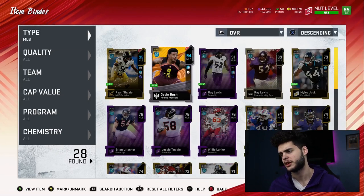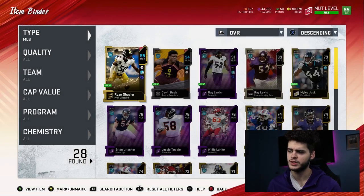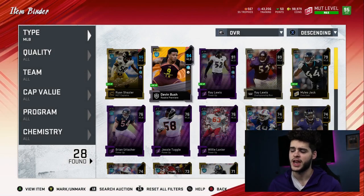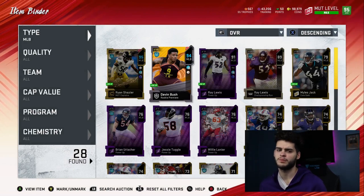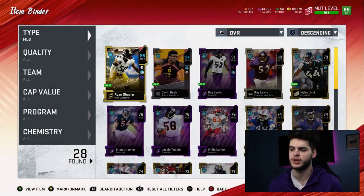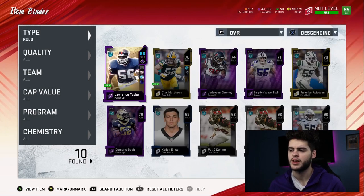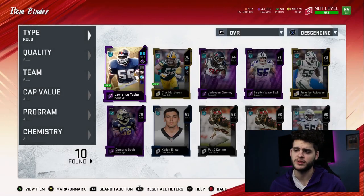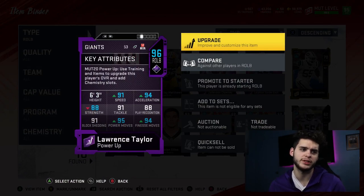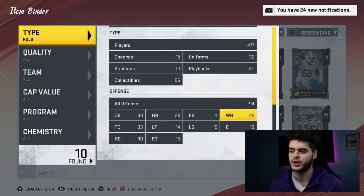Inside linebackers: Shazier and Devin Bush. Shazier is obviously the week one pick. My next middle linebacker to end the game will probably be Ray Lewis since Devin Bush is likely done getting upgrades. Maybe Willis or Brian Urlacher, but Ray Lewis is looking pretty likely. Lawrence Taylor is gonna be my right outside linebacker for the rest of the year — he's absolutely insane and his next card should get all 99 pass rushing abilities with near 98 speed.